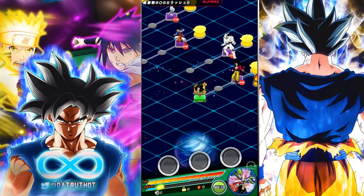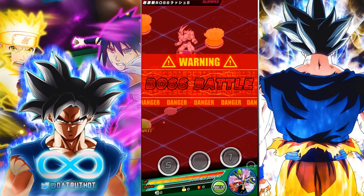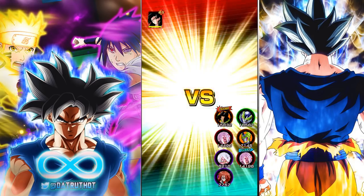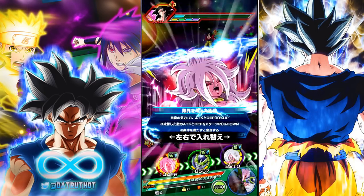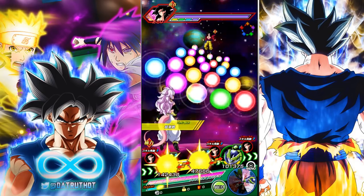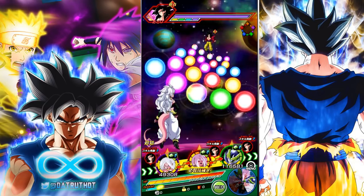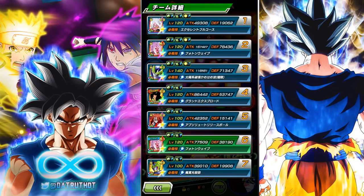There's another name for this team — it's the immortal team — because every one of these units except Android 17 heals. I could probably slip in another healing Android unit. There is definitely another healing Android unit, but I could make a full Android healing team. INT 21 goes first here, with STR 21 sitting at max. You can build this Android team of all healing units — it just creates a situation where you're basically immortal.